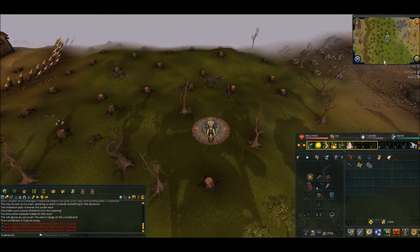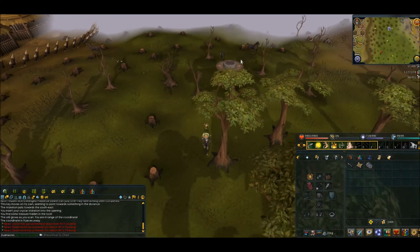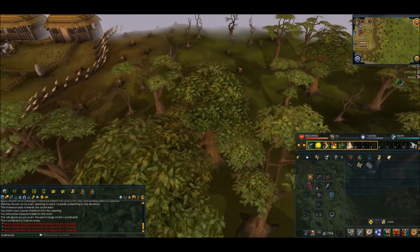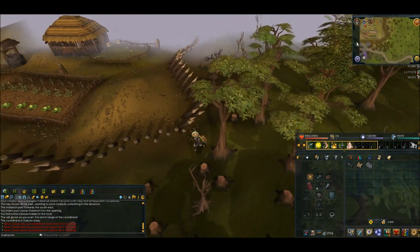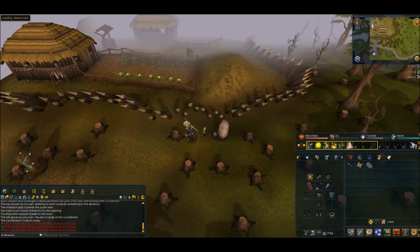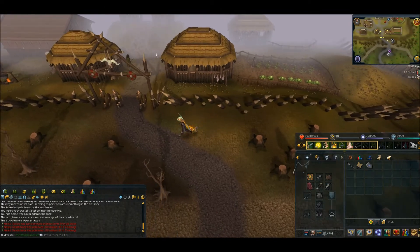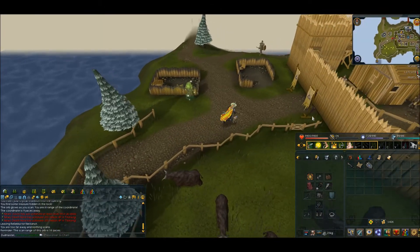Good thing is I actually hang onto the outfit. The bad thing is I constantly teleported there and ran all the way to the lighthouse because I didn't have a games necklace and I didn't feel like making one. That was probably the most annoying thing I had to cope with this week. Anyway, I'll head on over to the island.